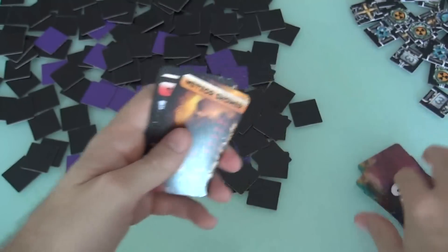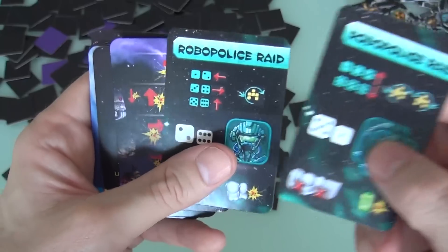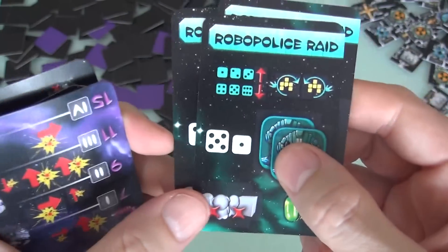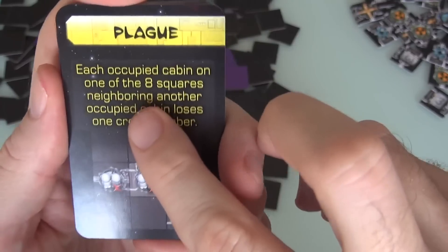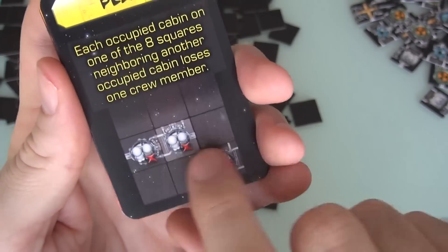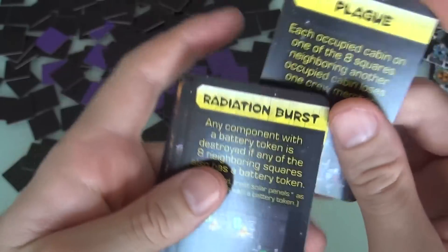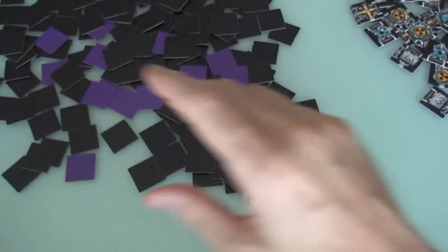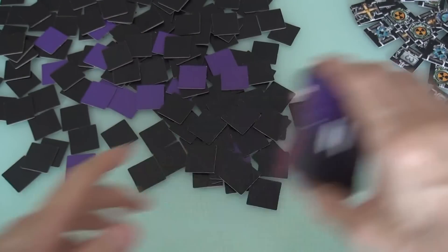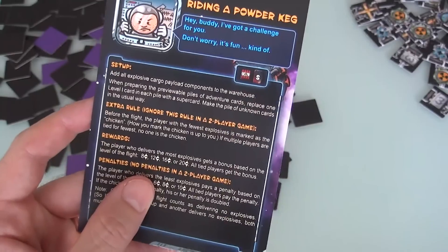There are more super-nasty S-cards including versions of predator commando stuff, a robo-police raid that will rip you apart from the inside, plague — where each occupied cabin spreads, so don't put cabins next to each other — and radiation bursts, where you don't want batteries next to each other. You need to know this stuff is coming. In Riding the Powder Keg, three S-cards will appear and you really have to be prepared for all three.